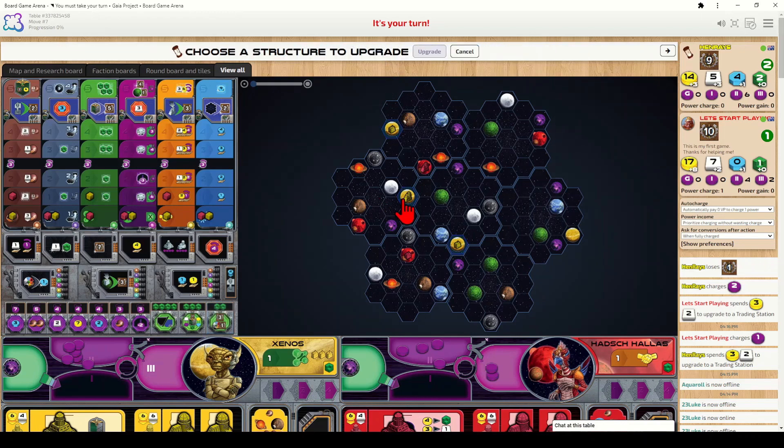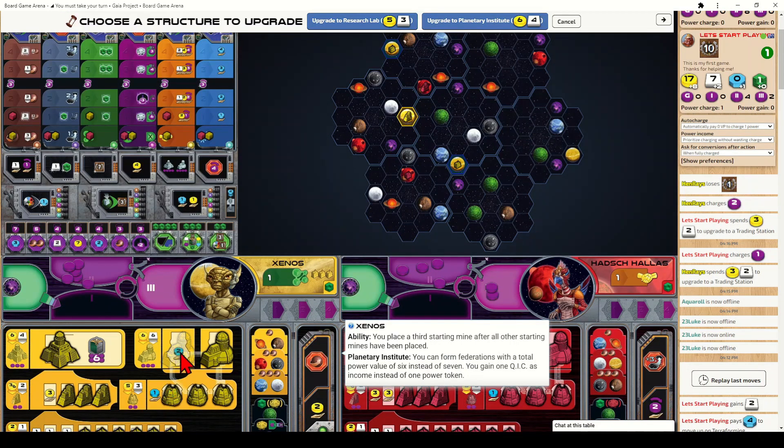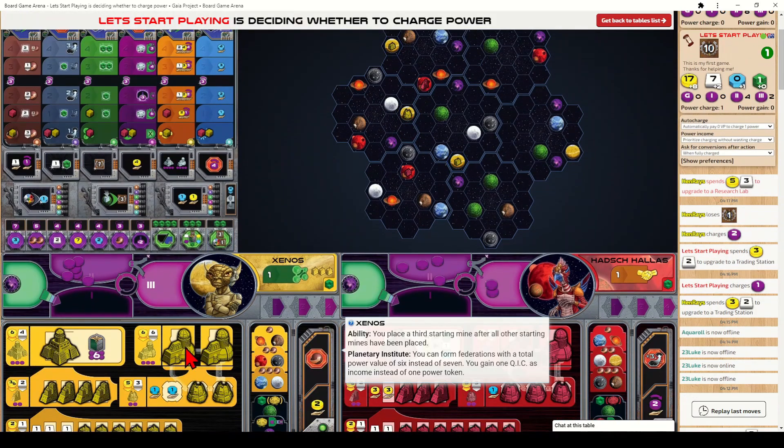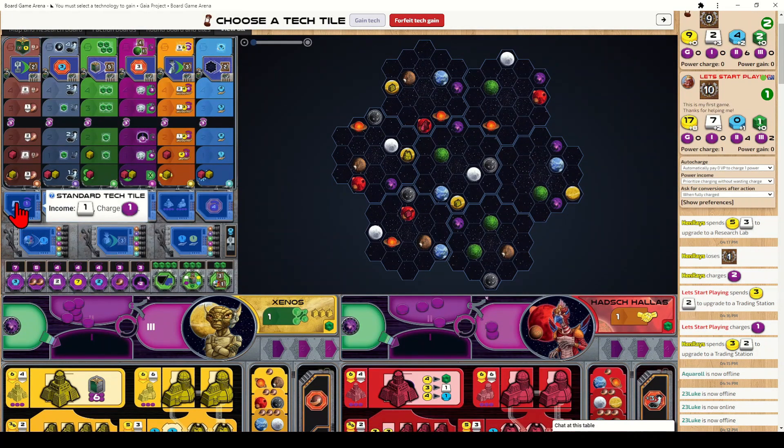When you upgrade a trading station into a research lab or into an academy, you gain a tech tile. I'm upgrading to a research lab now. A faint outline of a tech tile appears beneath the buildings — after creating the research lab I must select one of the available tech tiles. One tile increases your income giving one additional ore and one power charge every round. The next gives an immediate bonus of one ore and one QIC. Another gives seven victory points immediately.